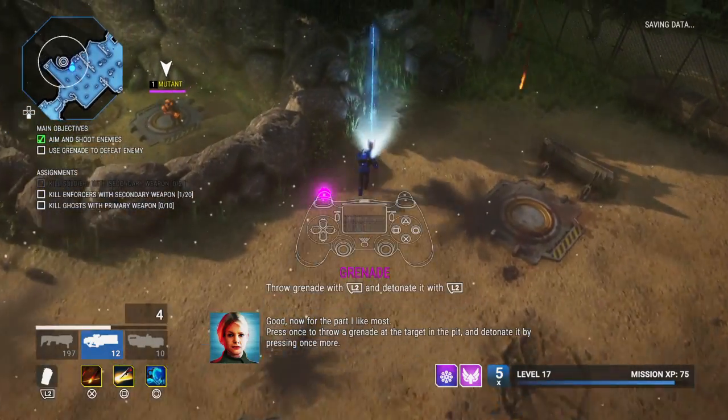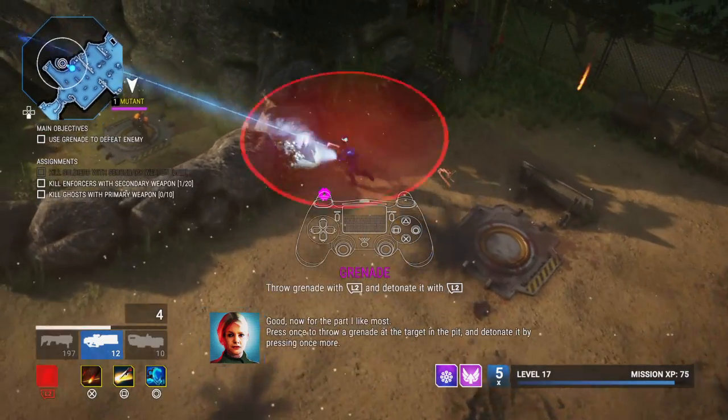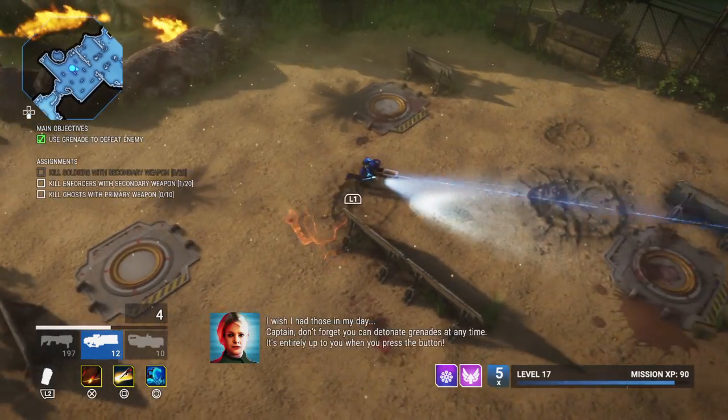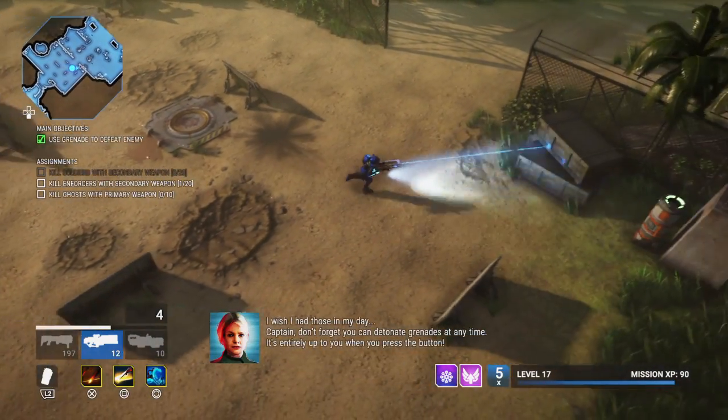Now for the part I like most. Press once to throw a grenade at the target in the pit and detonate it by pressing once more. Nice fireworks — range and yield both nominal. I wish I had those in my day. Captain, don't forget you can detonate grenades at any time.